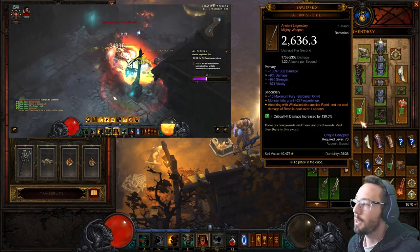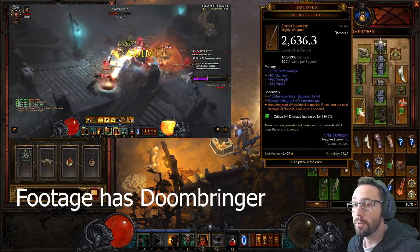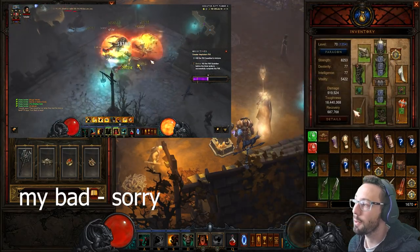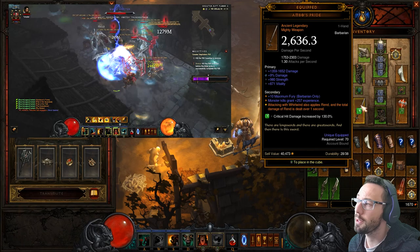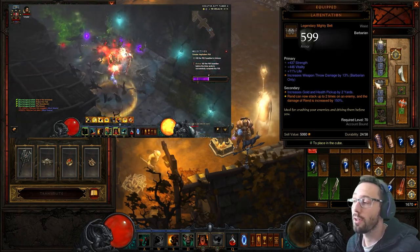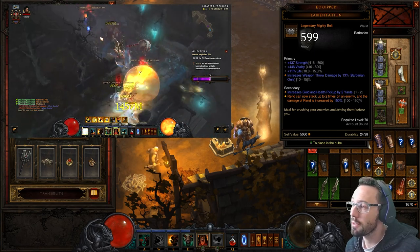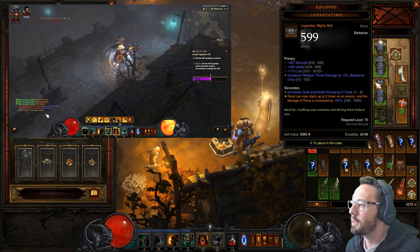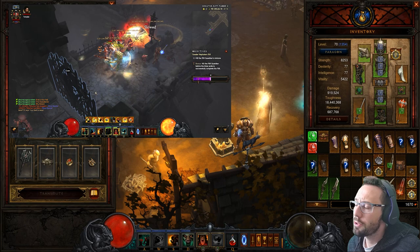We're also going to take an Echoing Fury as our other weapon. You need them in this specific order because one of the passives requires a Mighty Weapon in that slot — you cannot run the weapons the other way around, it won't work. Then there's Lamentation — I haven't rolled this belt yet. The multiplier maxes at 150%, which is great, and Rend also stacks two times. The rest of that belt obviously needs improving.